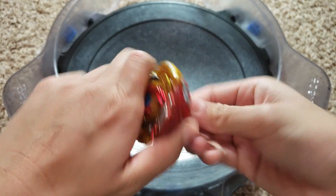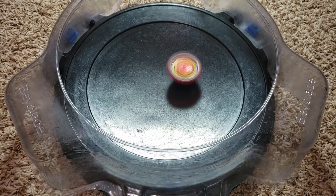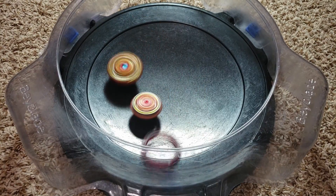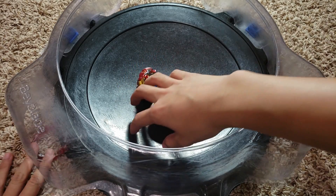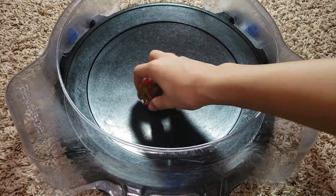Changing Spriggan into its taller mode for a dimension. Spriggan almost KOs itself, but loses all its stamina and gets a point for Phoenix. The score is now two to one.